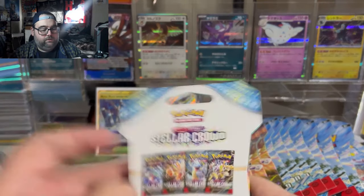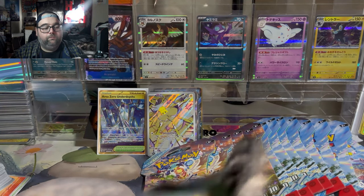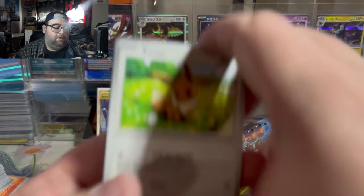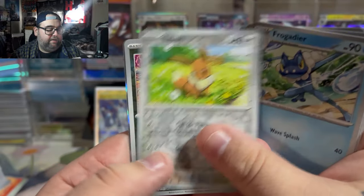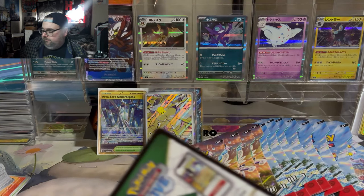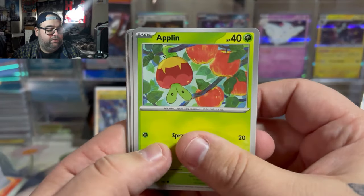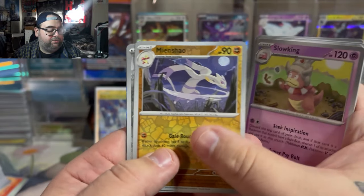It is a beautiful Joltik card. Joltik is probably one of the better arts in the set — I know there's a lot to compare to, not everybody's going to think so. But I really love Joltik, and I love the fact that both Joltik and Galvantula got special treatment in the set. Joltik and Galvantula have both been pulled by me — Galvantula pulled out of a Latios 3-pack blister — so that is a nice duo that is going to go into the personal collection binder.